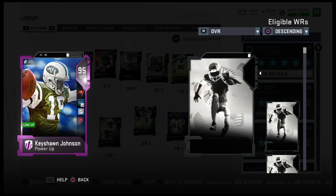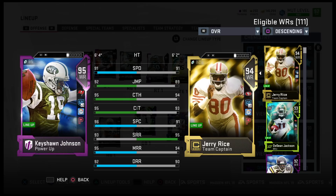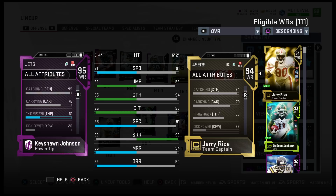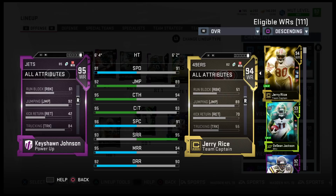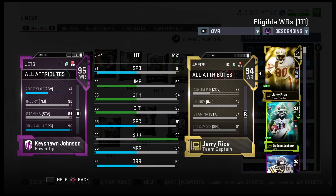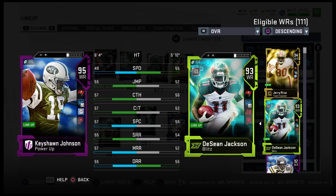The player of this video is Keyshawn Johnson - former Tampa Bay Buccaneer who was balling out for us. He's got 91 speed, 92 jumping, 95 catch, 95 catching in traffic, 96 big kids, 93 short, 95 medium, and 92 deep. Look at the stats on this receiver. He looks like one of the best receivers in the game right now.